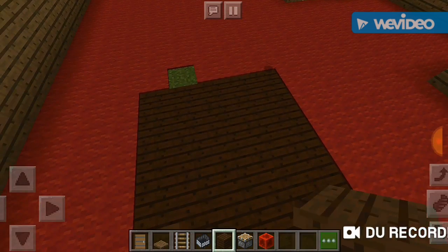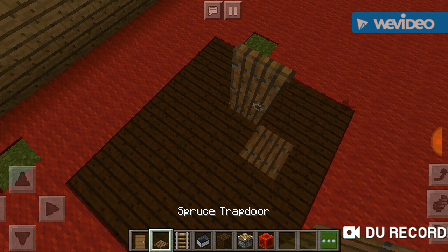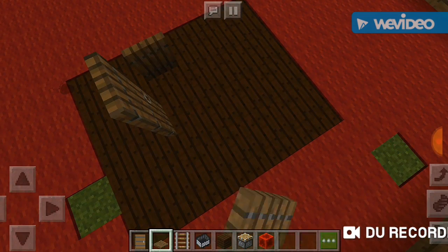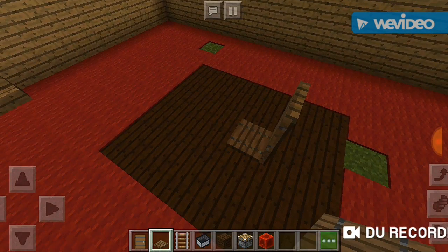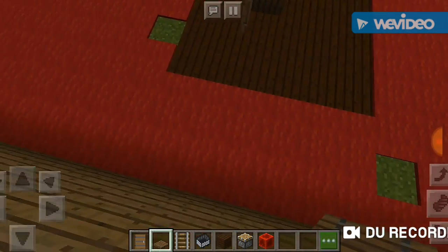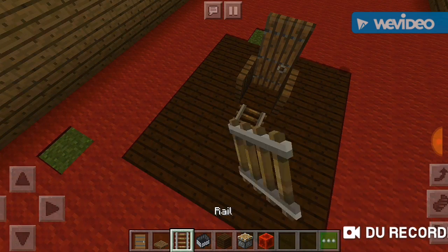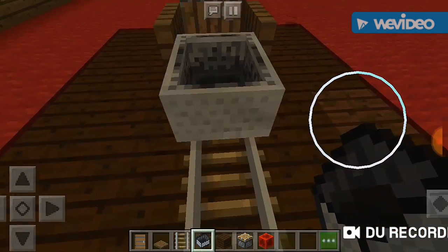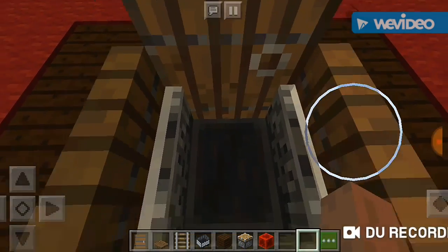On this side, place the trapdoor there, making that little shape. Then place a rail right there, push it in, delete the rails, push it in a little more. Boom — look at that, it's a little chair! Then you're just gonna take the piston and place it right there, and that little thing is right there.